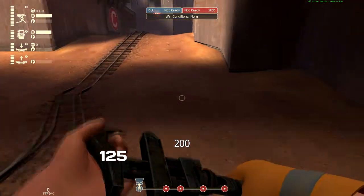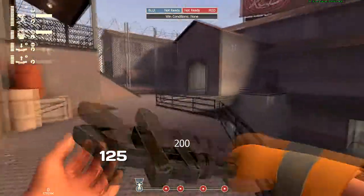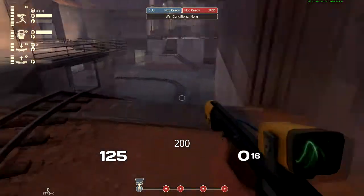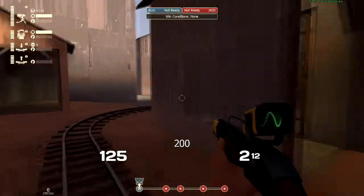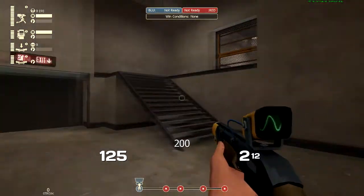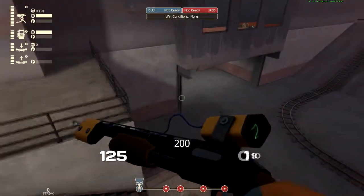Now if there's a demo, a solly, and a heavy there, the heavy will take down the mini and the solly and demo will typically give chase. Sometimes if my team has the cart down there and things are clear, I'll try and go through that room, pop out those windows, come up the stairs, and torture people a little bit with a mini-sentry — a little bit of mini-sentry spawn camping.